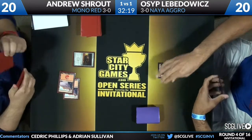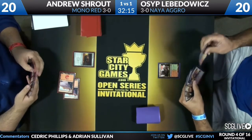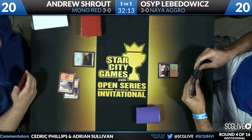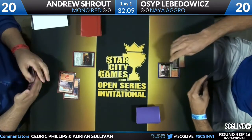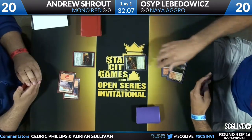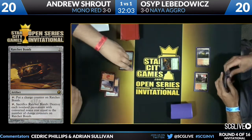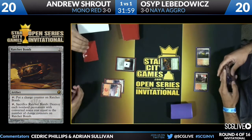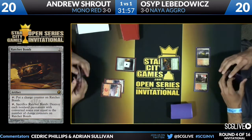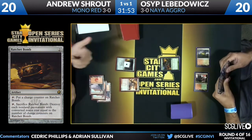A Stomping Ground from Levodovic after he takes a mulligan. Osip keeps his seven, Shroud keeps his six. And there is the Ratchet Bomb that you felt he was going to bring in — and I agree. It is a clean answer to a lot of different things. One of the things people don't realize when you go a little bigger is you don't have to kill them quickly; you make up for that by hitting hard. Haymakers get the job done.